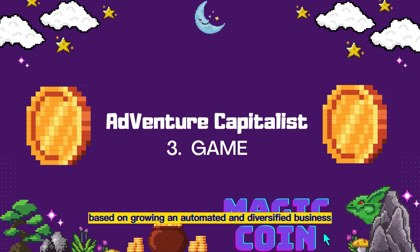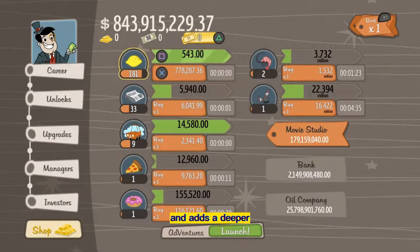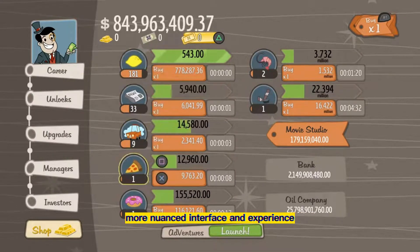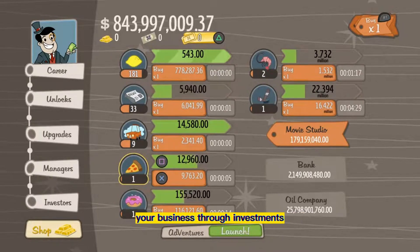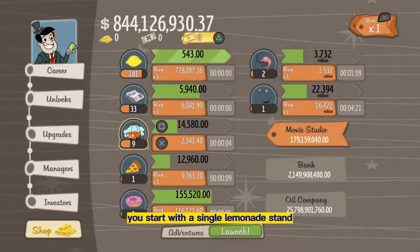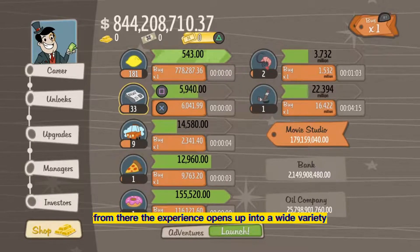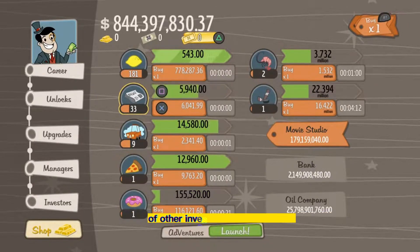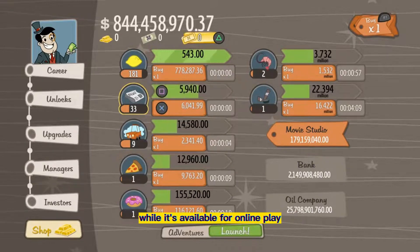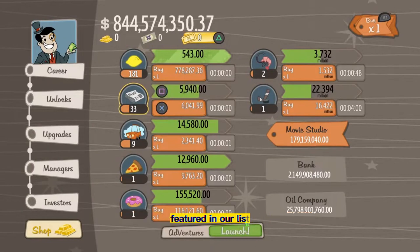Based on growing an automated and diversified business, Adventure Capitalist takes the upgrade-and-grow approach of clicker games and adds a deeper, more nuanced interface and experience. You'll build up and diversify your business through investments, allowing you to hire managers and earn money at an exponential rate. In this game, you start with a single lemonade stand, working to hire squeezers to expand your capacity. From there, the experience opens up into a wide variety of other investments and activities. While it's available for online play and your investments grow offline, Adventure Capitalist is also one of the more popular idle games for Android featured in our list.